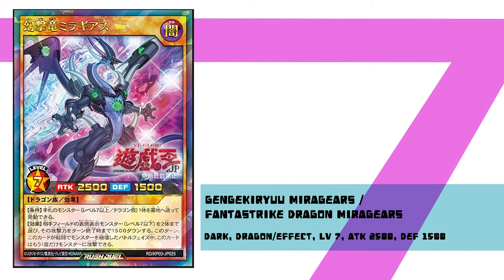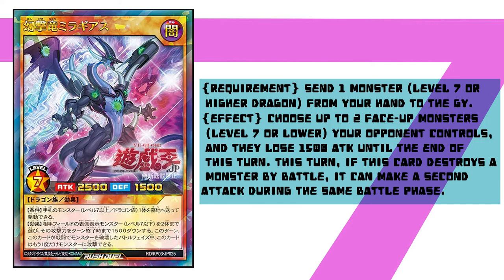Now for the main card this video will talk about: Fantastric Dragon, Mirage Gears. Mirage Gears has the effect of, by sending 1 level 7 or higher dragon from your hand to the graveyard, you can choose 2 face-up level 7 or lower monsters your opponent controls and they lose 1500 attack until the end of this turn. And if this monster destroys a card by battle this turn, you will also gain a second attack — same as Draggias.